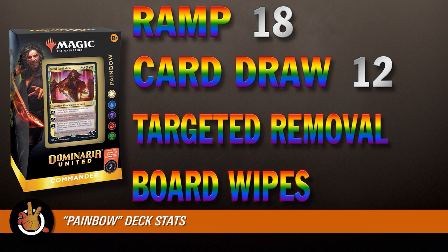Card draw: there are 12 pieces, which is right in line with what we'd want. Single target removal: 11 — also right in line. Board wipes: six, which is even maybe higher than we'd want. A few of the board wipes in the deck don't necessarily hit everything — some are damage-based that won't hit bigger threats. But there are six cards that at least could function as a board wipe. We'll often count things like Vandal Blast as a board wipe even though it only hits one card type.